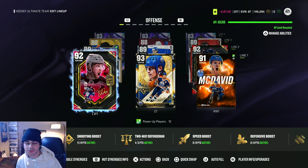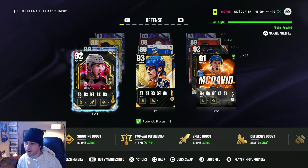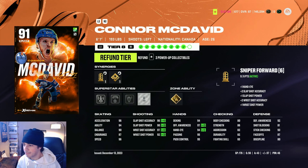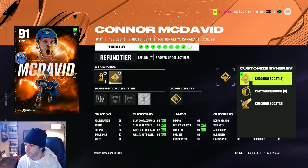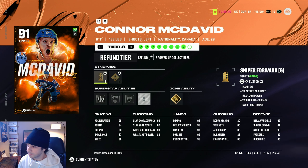Synergies are basically boosts to your player. Each player has individual synergies that they can activate. So let's take this McDavid card for example — he has sniper forward synergy and playmaking forward synergy. He also has shooting boost, playmaking boost, and checking boost. If you look at sniper forward, it says plus one hand eye, plus two slap shot accuracy, plus one slap shot power, plus two wrist shot accuracy. If you click on that, it'll show you the boost — his wrist shot accuracy goes from a 93 up to a 95. You see how it says nine out of six points, and then it says active. That means you have to have at least six points of the synergy.